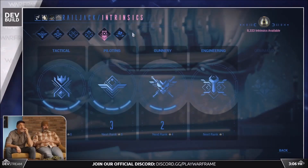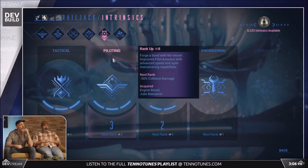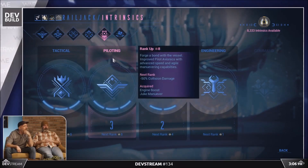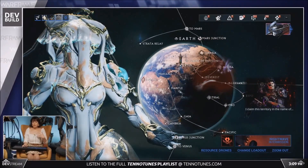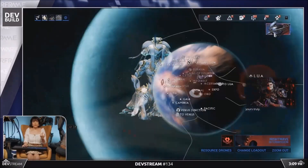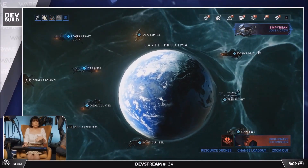Intrinsics are basically upgradeable attributes of Railjack which utilize intrinsic points. Intrinsic points are earned based on your skill and your individual progress. You can play Railjack without owning a Railjack by queuing to join a crew. If you own a Railjack, you can host your own crew.